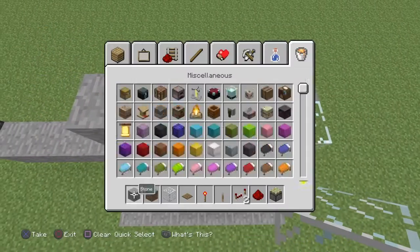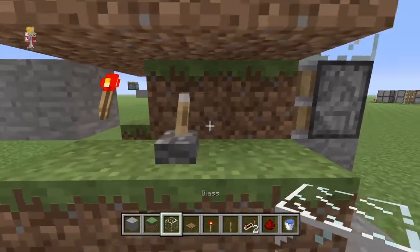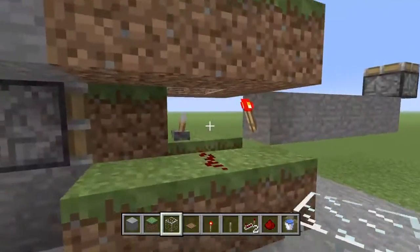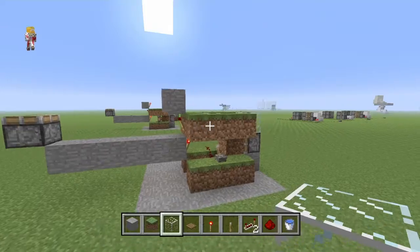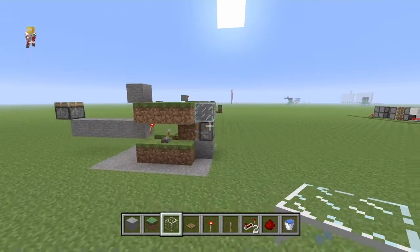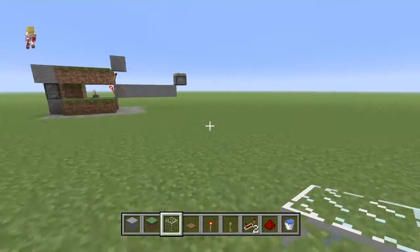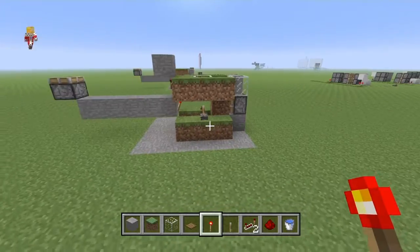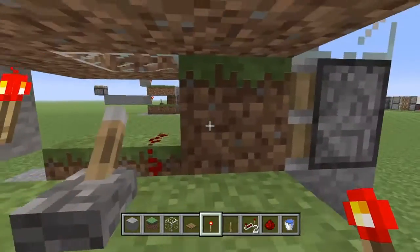Then we want the water on this one and the glass block on that one. There you go — that's how you make the day/night on and off sensor. It's a bit complicated but you'll work it out once you build it. Just follow those steps and mess around with the redstone and you should be able to figure it out. That's the day and night off sensor — remember, when this block turns into dirt...